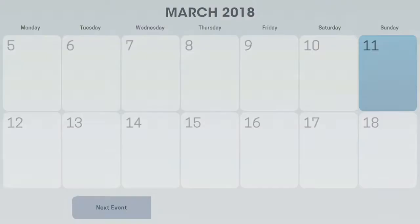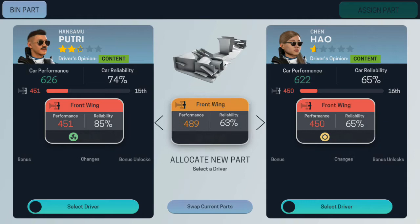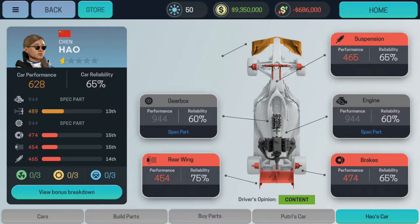Okay, we need to see messages first. We have a non-race weekend. Part build complete — better than expected. Let's give this upgraded part to our driver. I mean, how are you so low on the stars?